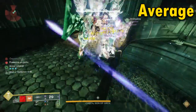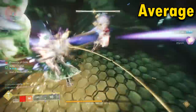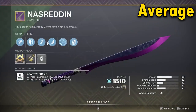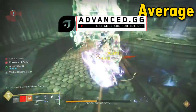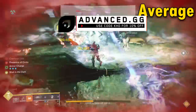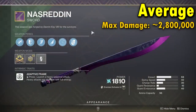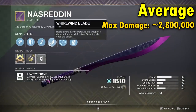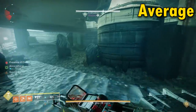Moving on, we have the average performers — this is where you're coming in reach of Lament, but often not beating it. First, we had the Nasruddin. This is interesting because we have a great roll with Relentless plus Whirlwind, but the origin trait Field Tested actually says swords gain increased charge rate and guard resistance. Increased charge rate means you should be able to do your heavy attack more often. The highest number the Nasruddin was able to achieve was just over 2,800,000 damage. Respectable, but not over that three million Lament mark. The Field Tested origin trait wasn't that impactful.